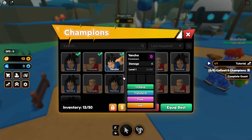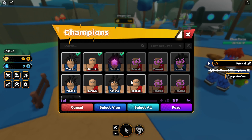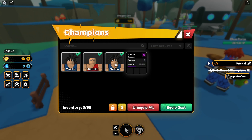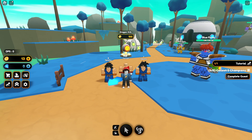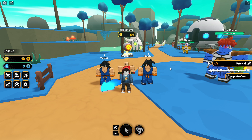Since we got a bunch of extra commons, there's a fuse system. If I want to fuse Yancho, I press fuse, select duplicates, and I can upgrade his level — doing extra damage each time I level him up. Once I get better heroes like legendaries and mythicals, I'll push my extra commons into fusing them and hopefully build a really broken team by the end of this video.